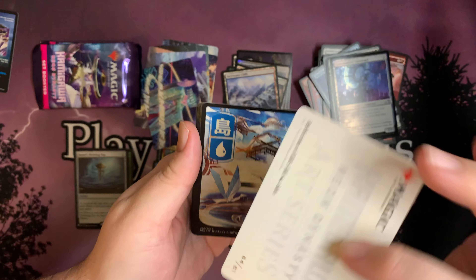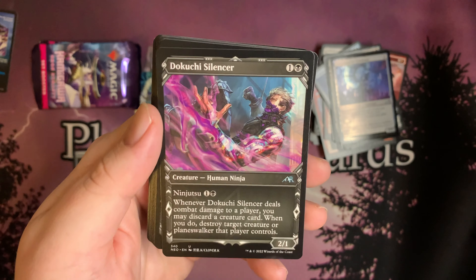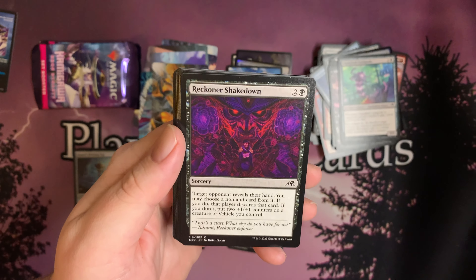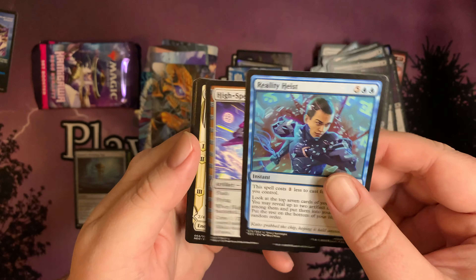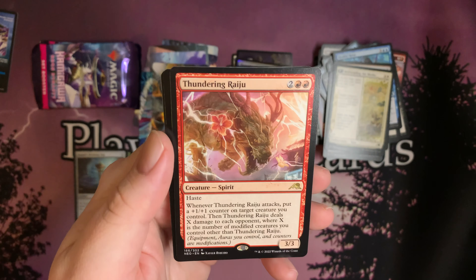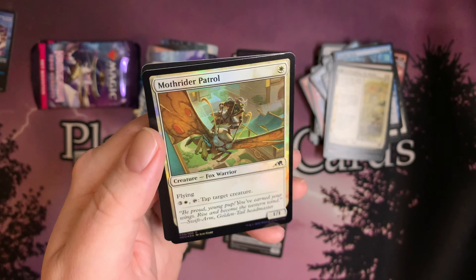I think I know a Kiki-Jiki, Mirror Breaker when I see it — Reflection of Kiki-Jiki for the art card. And a full-art Island for the land. Takeshi Silencer, Mukotai Ambusher, Chainfall Centipede, Reckoner Shakedown, Reckoner's Bargain, Return to Action, Reality Heist, High-Speed Hoverbike, Befriending the Moths — we've already seen that. And Thundering Raiju for the rare. I love my dragons and I love my spirits. And Moth Rider Patrol for our foil.